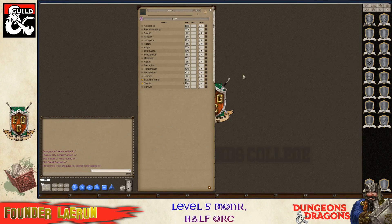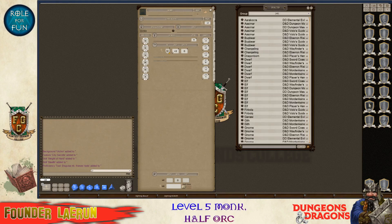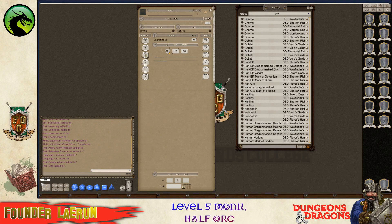Now I'm going to start selecting the race. I'm going to go with half-orc. So he gets savage attacks, he gets common, relentless endurance, and he gets an ability score increase - plus two to strength and plus one to con. So he has a 15 con, a 15 strength, and a 15 dex. That's pretty good for a monk.